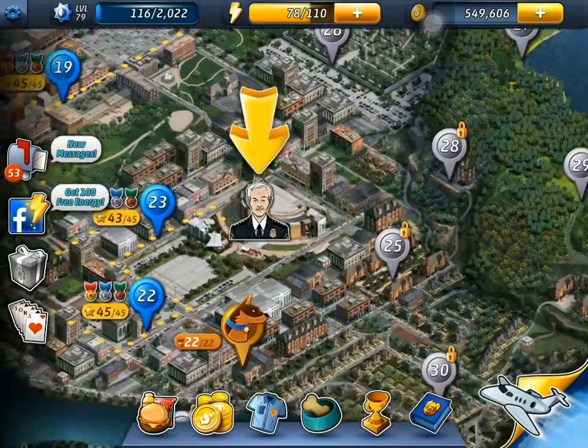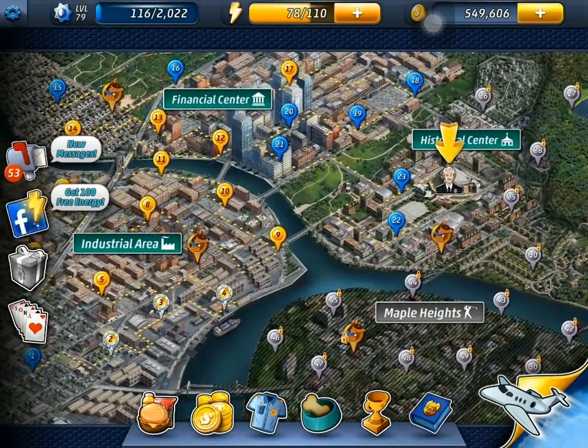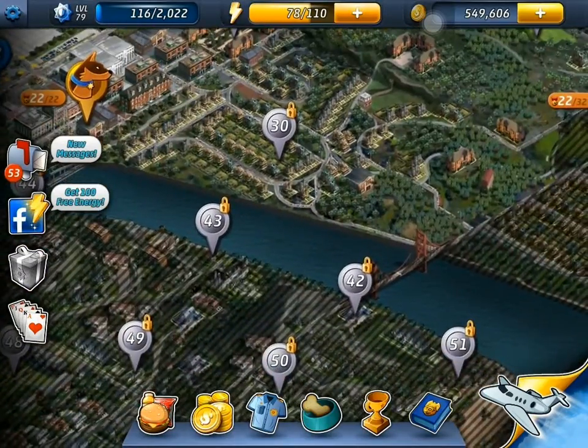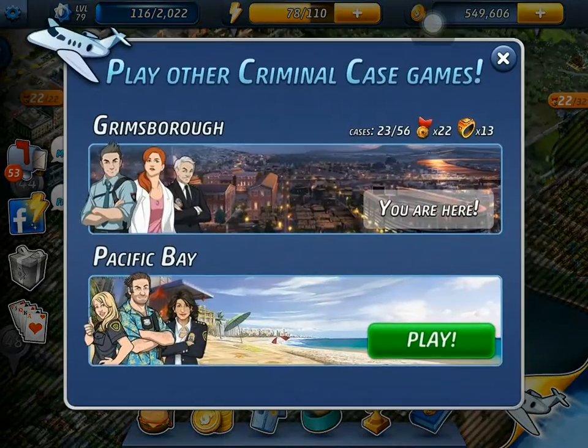As I take a look around everything looks about the same, and then I just noticed this little aeroplane at the corner. It reminded me of some updates I'd read about talking about new cases in different places or even different periods. Before I knew much, when I clicked on it, I saw Pacific Bay — a new location. That's not what I heard from the news; they talked about having new cases in the past like during Sherlock Holmes' time, so this is entirely new.